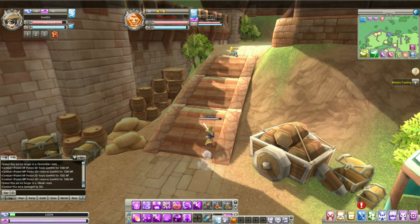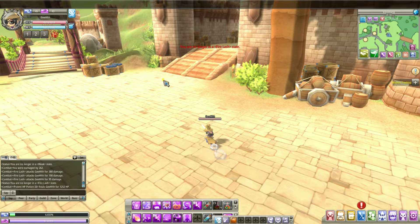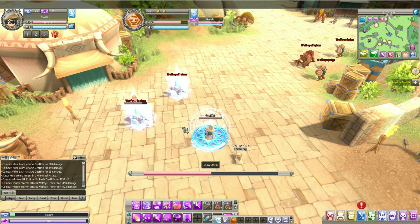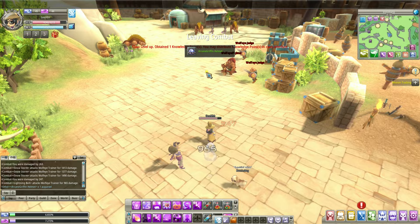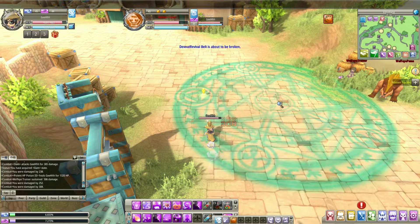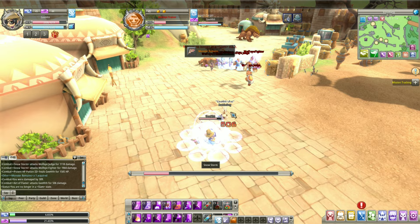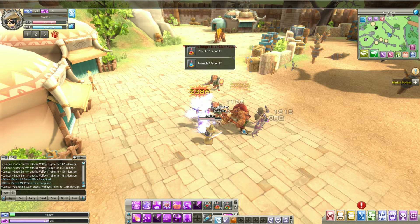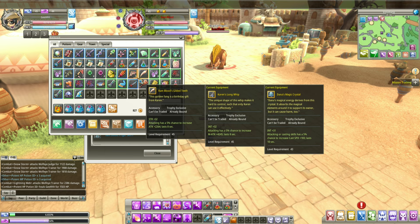My dog is barking, okay guys I have to stop there because my dog is barking at someone outside, somebody's calling me. So anyway, back to Venin Fang. I died. Okay, we killed the healer — there's more healers over here. Now for the boss — Ram Blood. We're gonna need this trophy but I think I already have it. Yeah, I already have it.